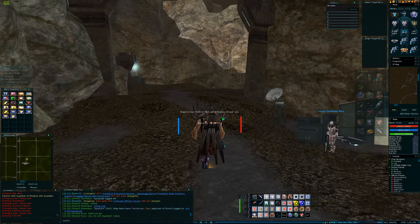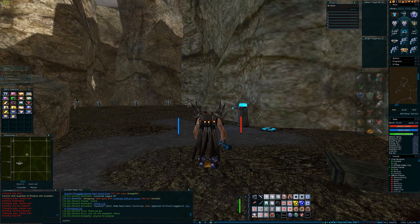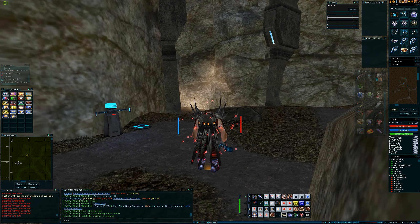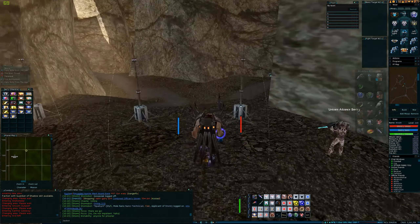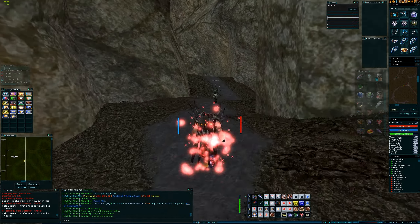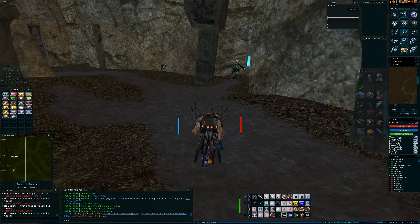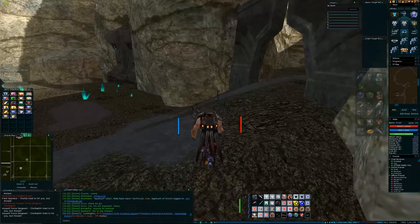Right, so here we are — we're inside Arid Rift. I advise going full def, and also if you're not confident on your defensive capabilities, save here, because you're going to have to die and come back. So through the gates — if any mobs try and follow you through these gates, they die, so if you do get a swarm, don't worry. The trick with Arid Rift is do not stop. We're following around the curve and then through this little gateway here.